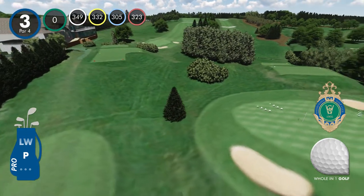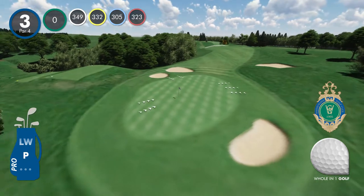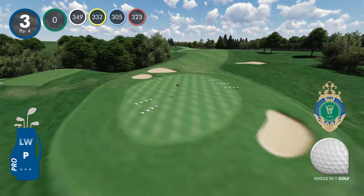The green slopes from left to right. Try to land your approach on the left side, which will allow your ball to filter to the centre, giving you a good birdie opportunity.